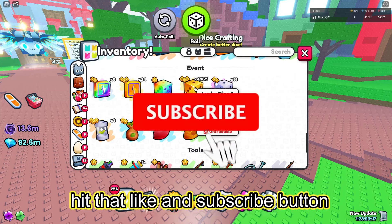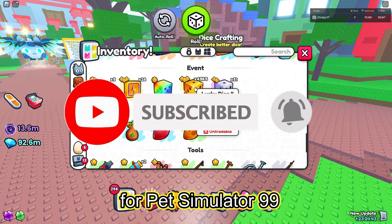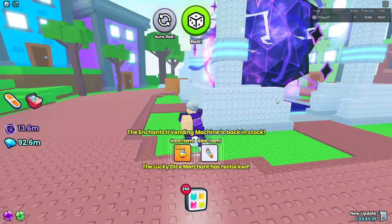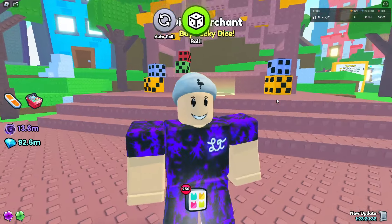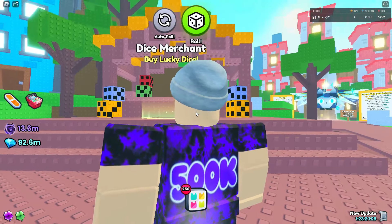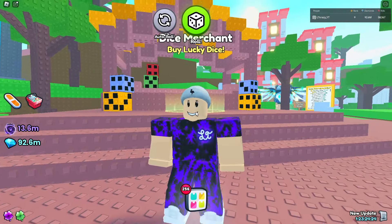If you're new here, hit that like and subscribe button so you don't miss out on any tips and tricks videos for Pet Simulator 99. With that being said, how do you do this? Step number one is to obviously get into the RNG event. If you don't know how to do that, I made a video yesterday on how to get here, so check that out - it's on the top right of the screen.